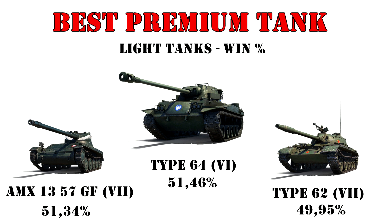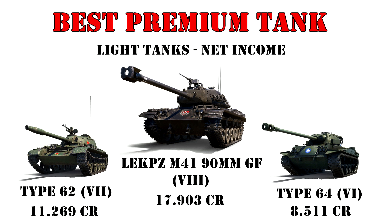Moving over to the premium light tanks — the choice from tier 5 and up is rather limited, so there won't be any huge surprises. By win chance we have the tier 6 Type 64 on top, which I'm really looking forward to getting on my EU account. This is followed by the AMX 13 75 Grand Finals edition, and in third place the rare Type 62. On the credit side, the only tier 8 premium light tank, the Black Dog, is on top by a long shot, followed by the Type 62, with the Type 64 in third. The AMX fires quite a bit of premium ammo with most players, which kills its money-making potential.